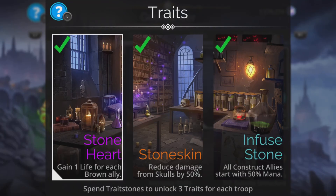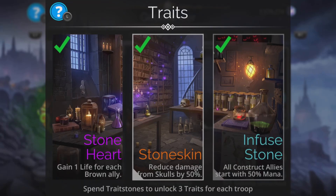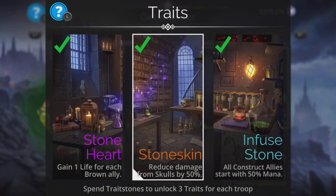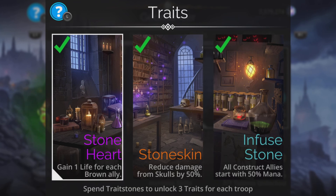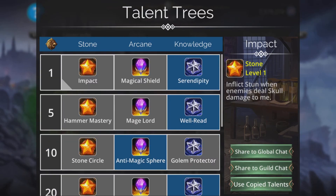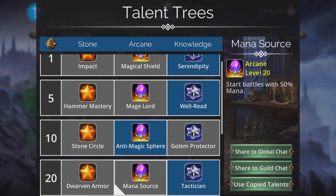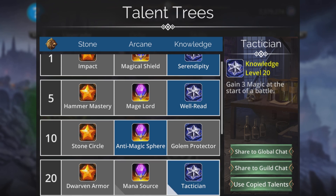I've got Geomancer to level 100 but you should absolutely use the class if you haven't. All construct allies start with 50% mana, reduce damage from skulls by 50%, and gain one life for each brown ally — they are all relevant and all used. In the talent trees the main ones we're interested in are Serendipity and Anti-Magic Sphere. Ordinarily Mana Source would be the pick from that tree, but you don't need it because we get a 50% mana start in the basic traits, so Tactician covers that.